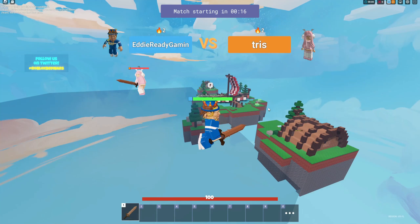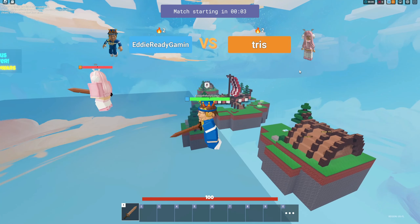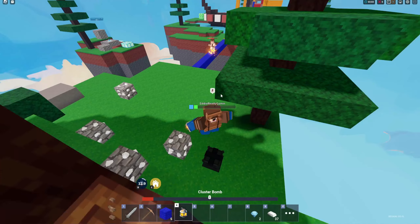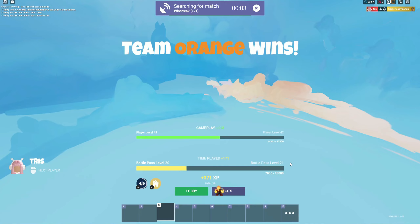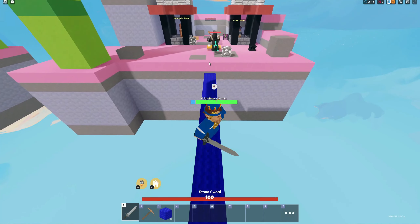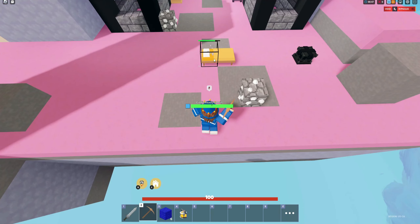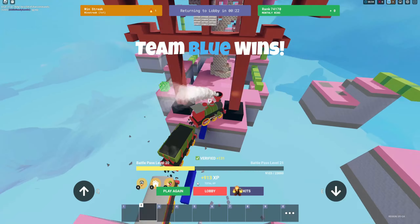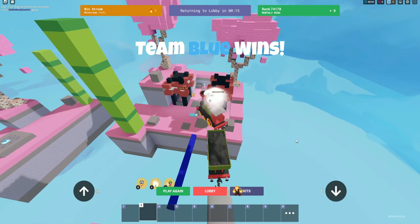I got 800 XP from that — it's really OP. You can get so many wins without even trying that much. Just throw a cluster bomb, aim it correctly, and they go flying off the map. Even with the dash you go up and send them flying. Next up is a level 42 Barbarian — a kill-based kit, and they can't get any swords, so that works in my favor. Then this crypt guy jumped off the map himself.